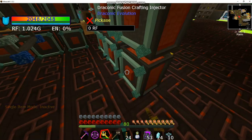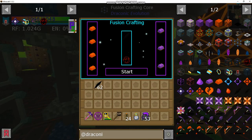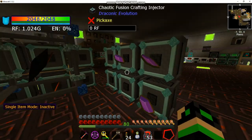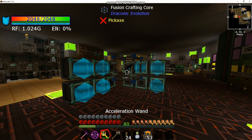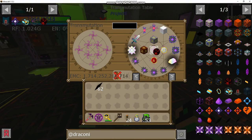To build the draconic reactor core, get one chaos shard to put inside the fusion crafting core, then lay out four awakened draconium ingots and three regular draconium ingots, one on each base. Hit start and once it charges up it'll make the draconic reactor core. It's EMC-able so you can put it in the table for later just in case you want to build more.